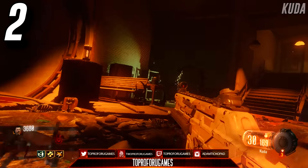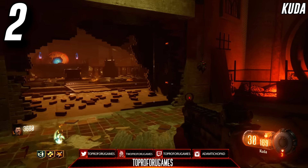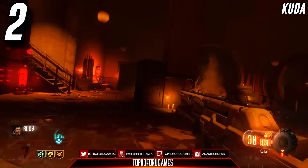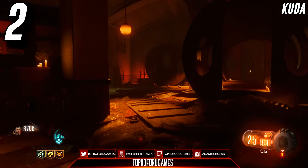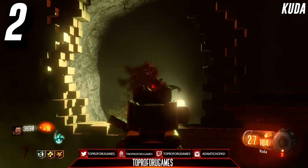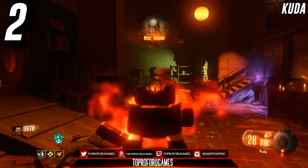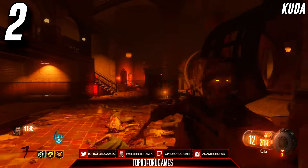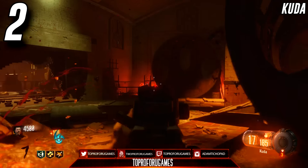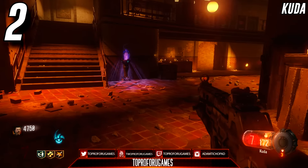Coming in at number 2, I've got the CUDA. If you watched my video on the best wall weapons in Black Ops Zombies, CUDA is a weapon I mentioned because it's pretty much like the MP5 from Black Ops 1 or Black Ops 2. In those games the MP5 had really low damage and didn't kill zombies effectively even pack-a-punched. But the CUDA is a different story — non-pack-a-punched it's good but not amazing. However, when you pack-a-punch it, this thing becomes amazing, and it's really useful on Shadows of Evil.